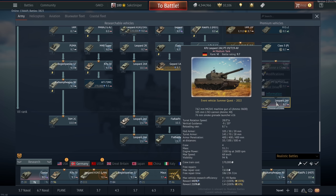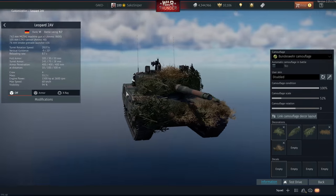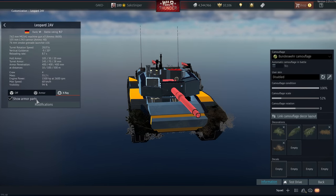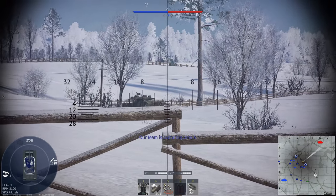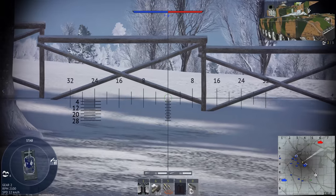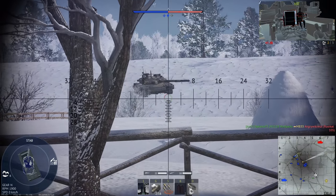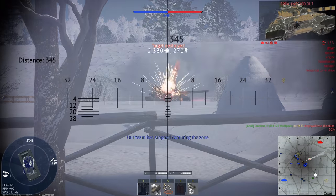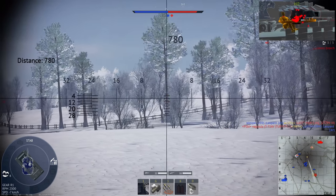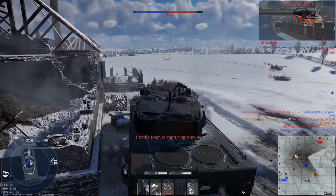A similar vehicle to the Leopard 2K is the Leopard 2AV. I believe this was a tank the Germans sent to America for testing, basically competing against the Abrams — it's an early Leopard 2 prototype. Like the Leopard 2K, it lacks a thermal imager — we only have NVD — but we do have DM-33, giving us pretty good penetration. This tank also only has a 105mm gun compared to the 120mm L44 found on the other Leopard 2s. It was an event vehicle so you can only get it on the Gaijin Marketplace, but with DM-33 it is still pretty decent in my opinion.